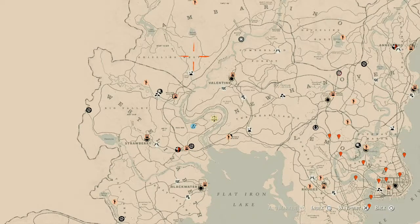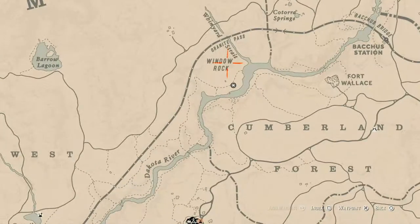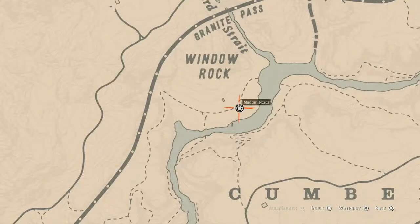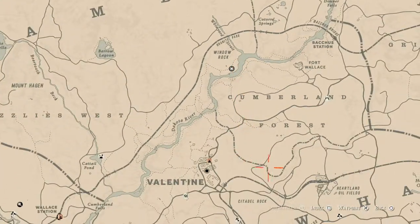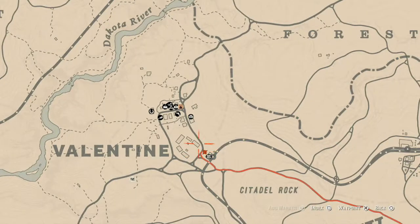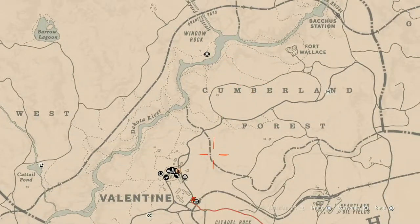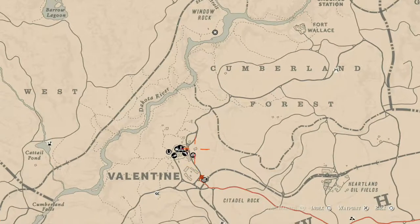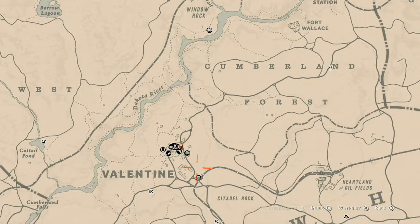Speaking of Madame Nazar, let's get to her location. Today she's right up here near Cumberland Forest, right under the word Window Rock. She will be here until 2 a.m. Eastern Standard Time, New York time zone. How I personally get to her is I fast travel to Valentine, which should put you around here, and then run up to her location — super easy. You can also place your camp nearby, but it's easier just to run up than to spend time trying to spawn your camp closer.